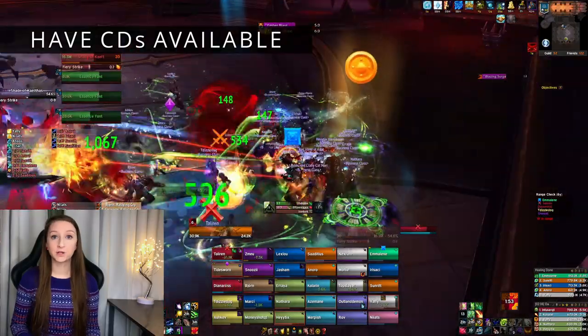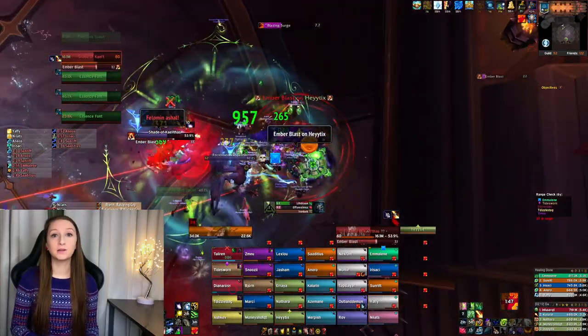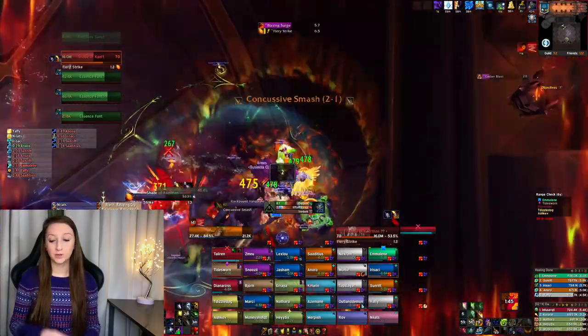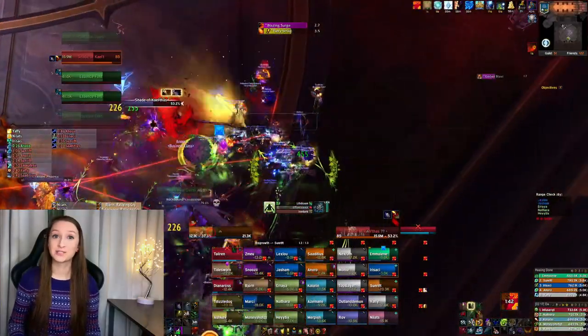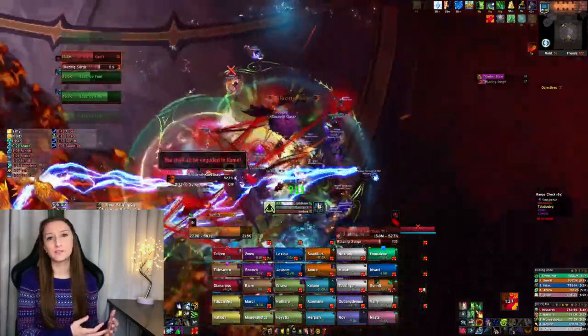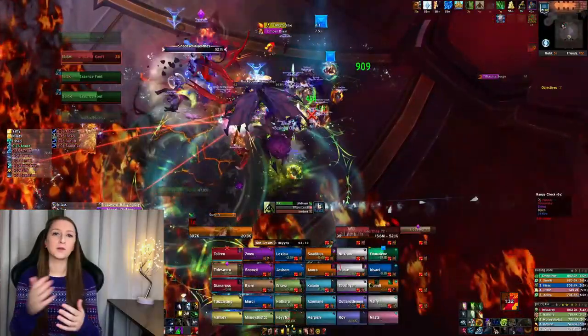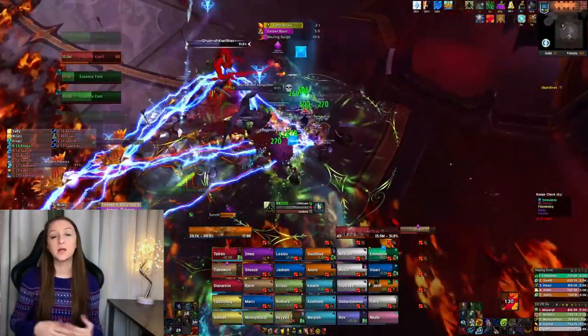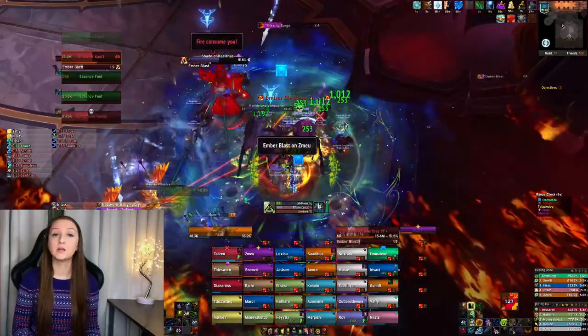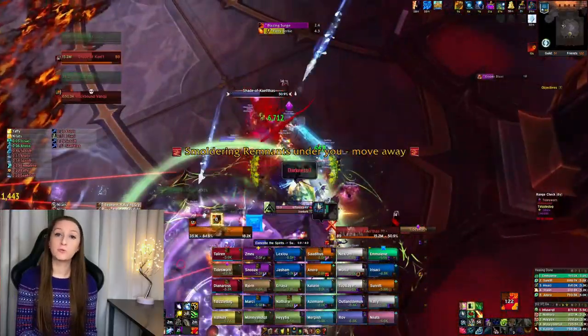For heroic Sun King's Salvation, when the shade comes out I made sure I had Tree of Life and Convoke the Spirits available for that phase. I learned early during our wipes that Tranquility was not a great cooldown here because there's so much movement — dodging firebirds, soaking mechanics, moving out of the frontal. Convoke the Spirits lets you move while channeling, so that was a good cooldown. Tree of Life and instant Regrowth were also great for the mobility required.